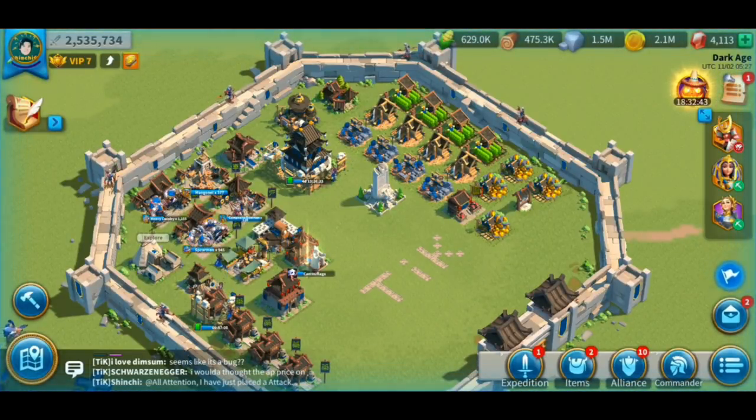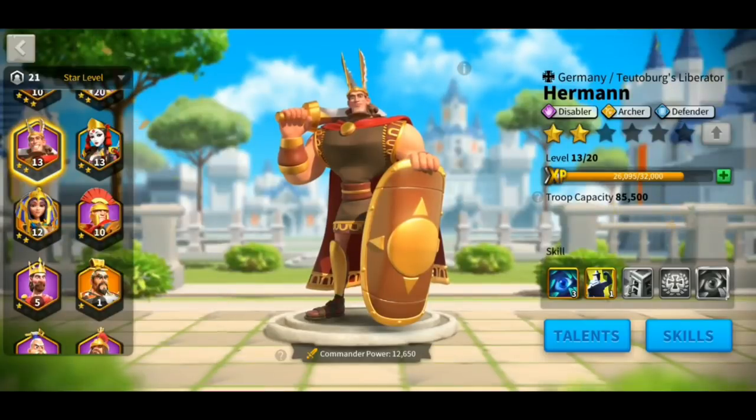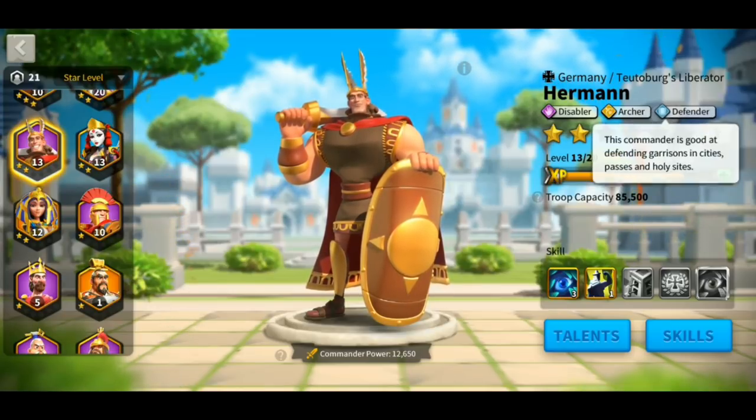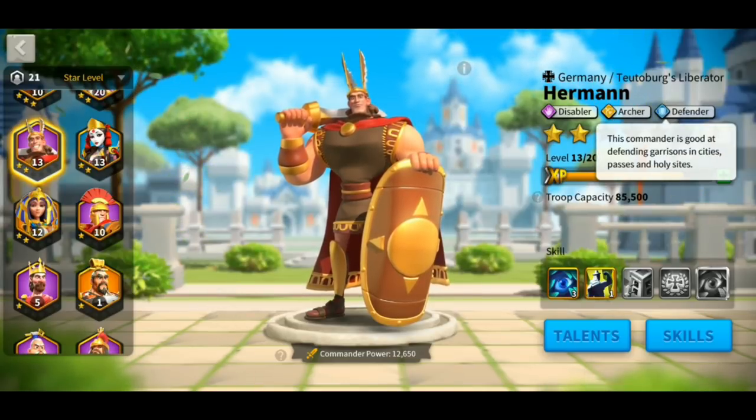Hey guys, Shinchi423 here. So in this video, we're going to talk about Hermann. Hermann is a great disabler as you can see in his attributes. He can limit the other commander's fighting capability and he is a great archer leader as well. And also he is one of those commanders that would be good to defend your garrison.